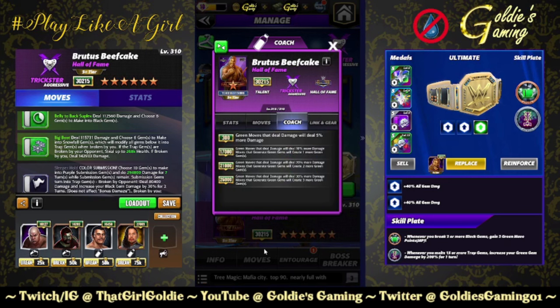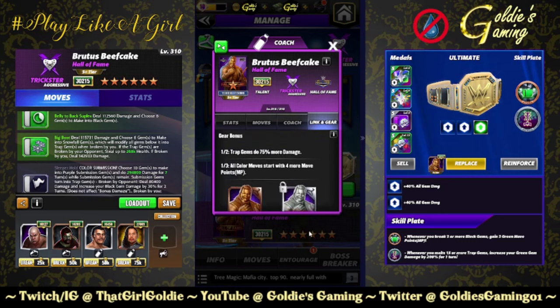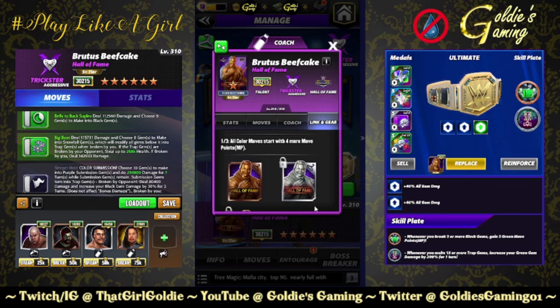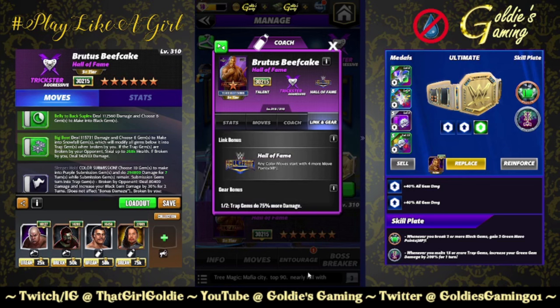Hall of Fame coach ability: green moves that deal damage will deal 30% more damage, and moves that generate green gems will create three more green gems. Interesting that they're making this a coach and not a trainer, for a Razor replacement. Hopefully now that Authors of Pain are back on television we can see that trainer ability recirculated. He does have gears — I will not be using them in this preview — but trap gems do 75% more damage for one gear, all color moves start with four more move points for both, and your standard Hall of Fame link.